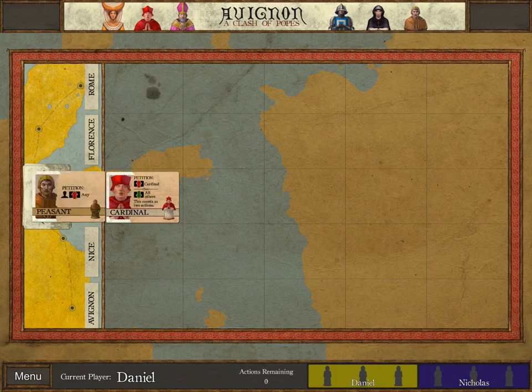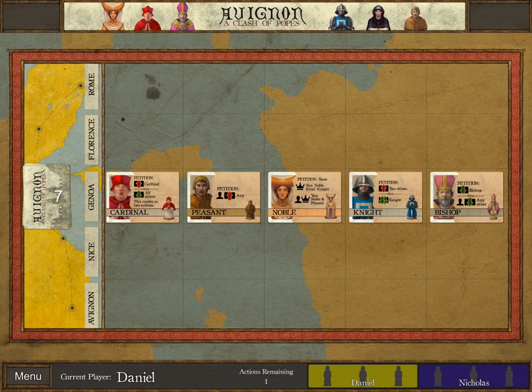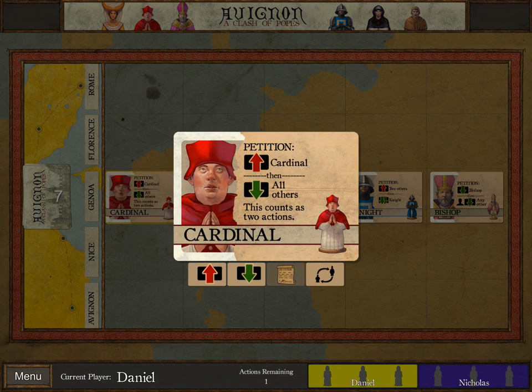The AI is pretty decent right now, though I think it's still in development. So every turn you have two actions. On the first turn, the first player only has one action. With an action, you can do a couple different things, and the options are shown when you highlight one of these cards. You can push a card forward, you can pull it back, you can petition, or you can discard — which is the fourth option here.